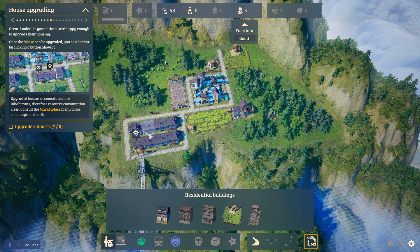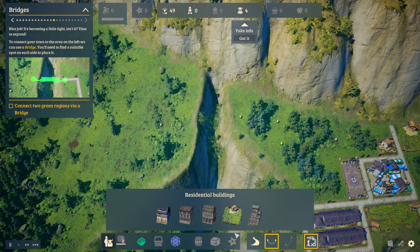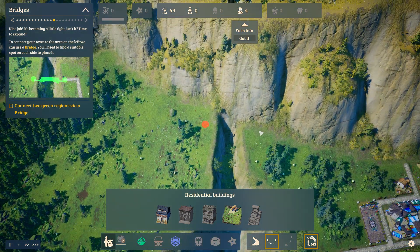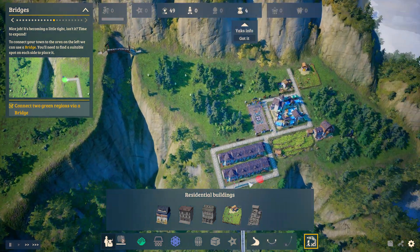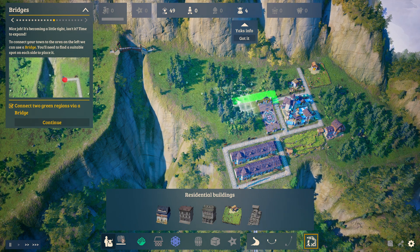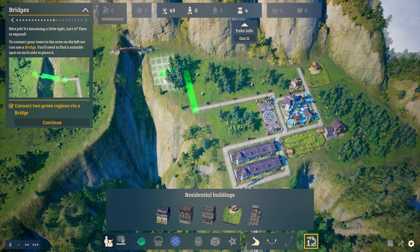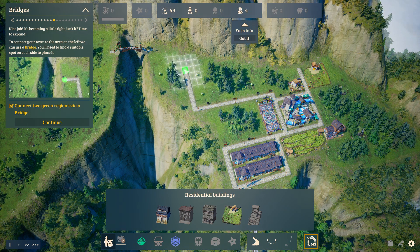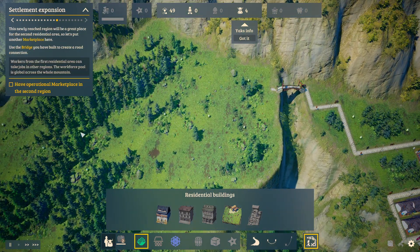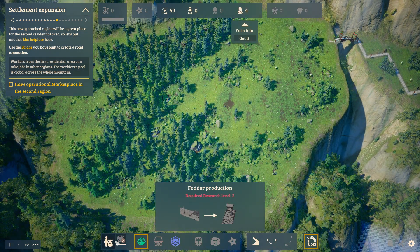We can start upgrading houses, that gets us more people. There are also bridges - instead of having islands, you know, there are bridges. Let me go ahead and connect that over there. Now we want to also operate fodder production but we're probably not going to get that in the demo.